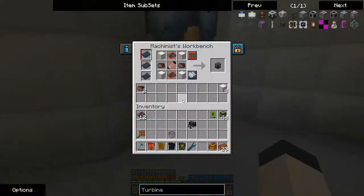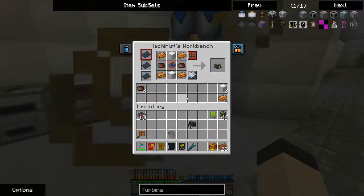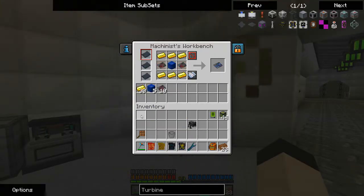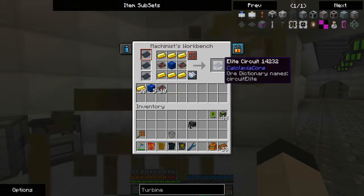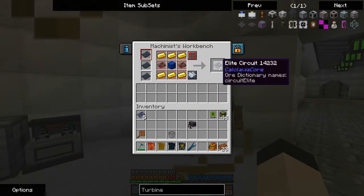We don't want to use all of these right away, because we want to put two of them here. I forgot about the cell, but we'll get to that. The rest of these I want to be upgraded into Elite Circuits, which are just made with two advanced circuits, a lapis block, and some gold ingots.